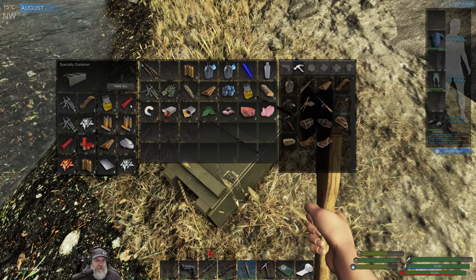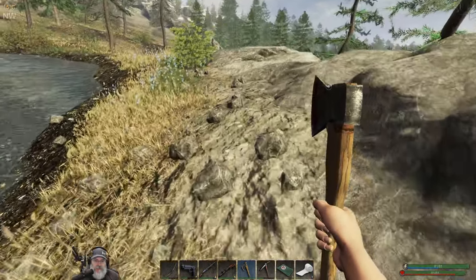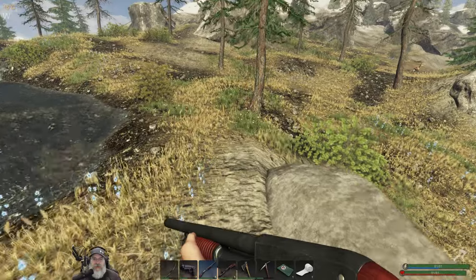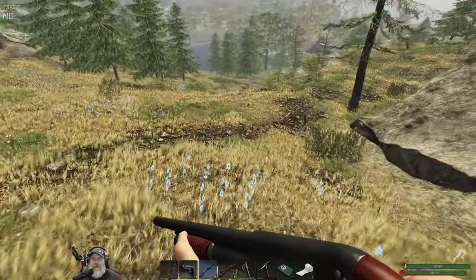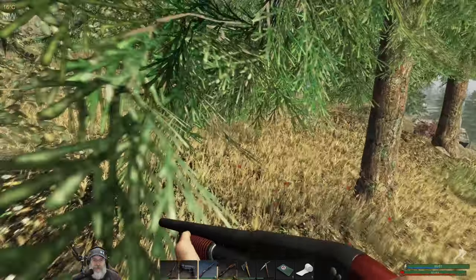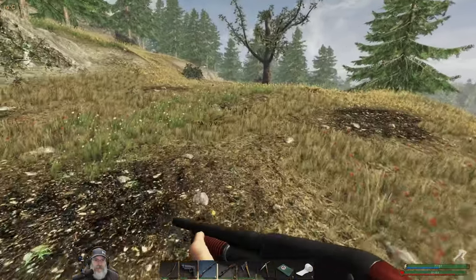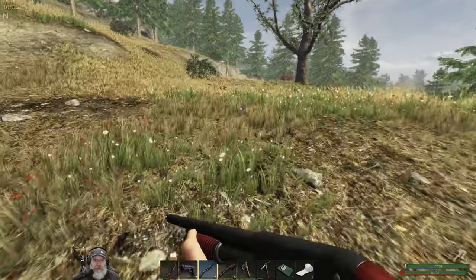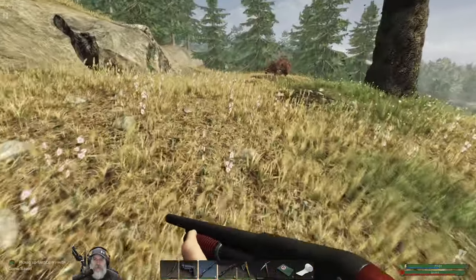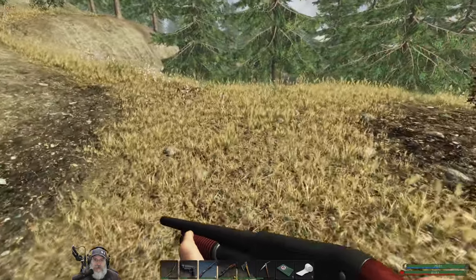We got seven proteins out of that, nice, plus a couple shotgun shells and some ore. Let's go ahead and go back to the base and drop off some of this stuff, then maybe move in the other direction to try and locate those hunter bases. I will want to make another lockpick but I think we'll still make the refrigerator first.